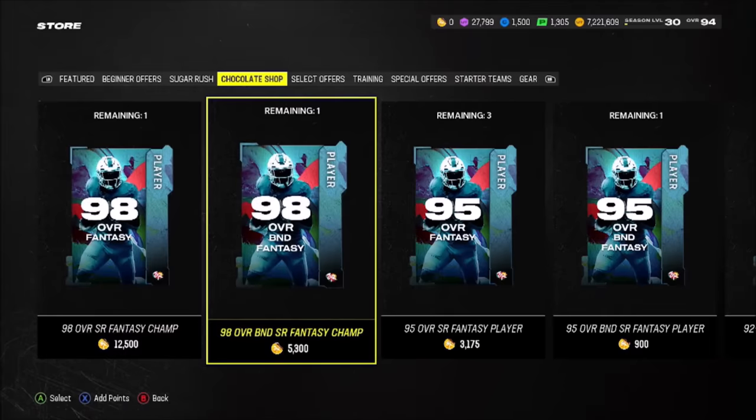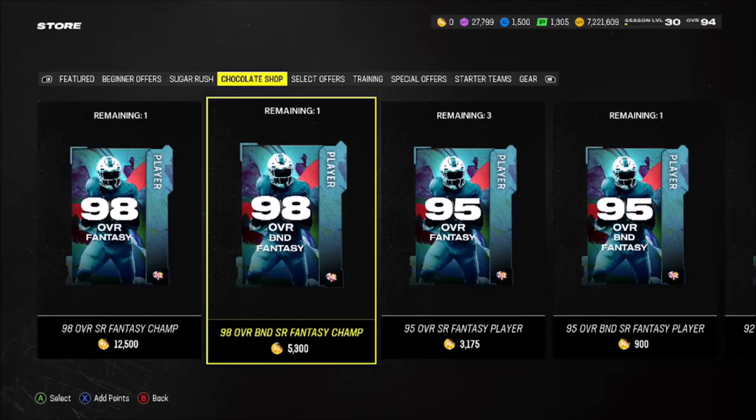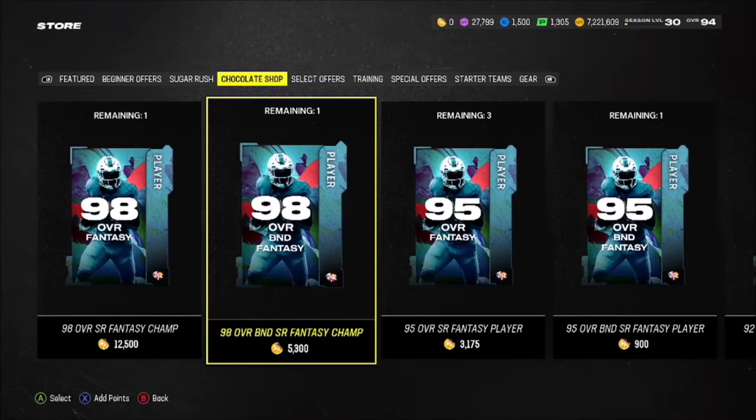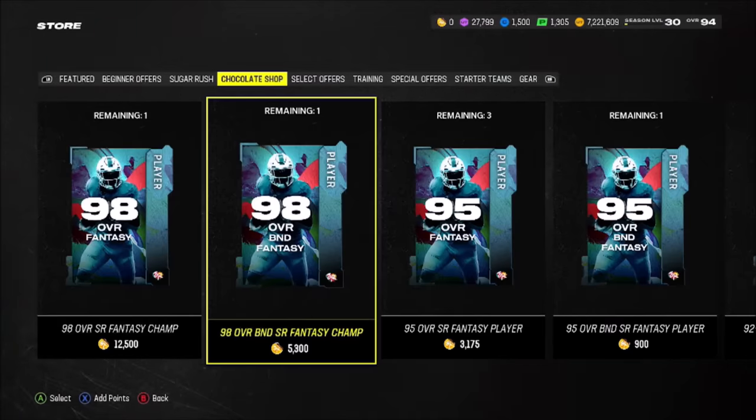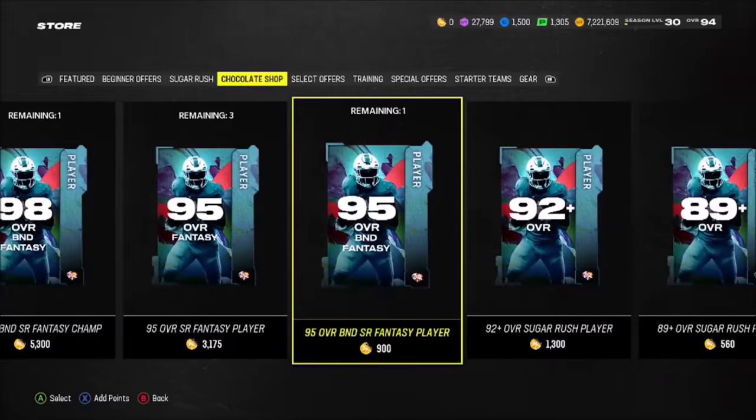The only one I think is actually worth it is the BND 98 overall — that comes out to about 260,000 coins. If it's a 98 like Andrew Thomas, who has zero AP Secure Protector, that is an end-game left tackle. So if you want to spend your chocolate to get a BND 98 Andrew Thomas and lock in your left tackle for the rest of the year with zero AP Linchpin and zero AP Secure Protector, I don't blame you for that one.